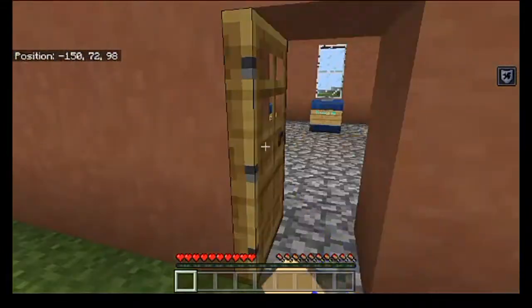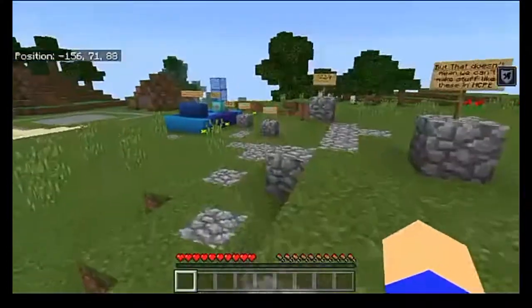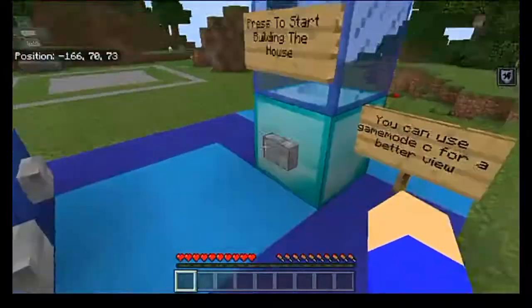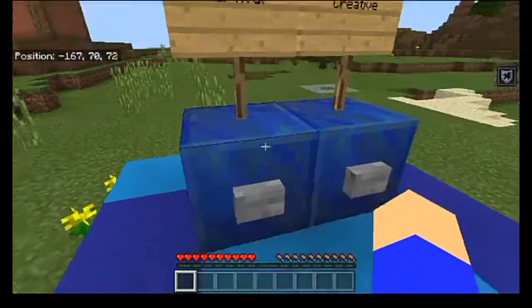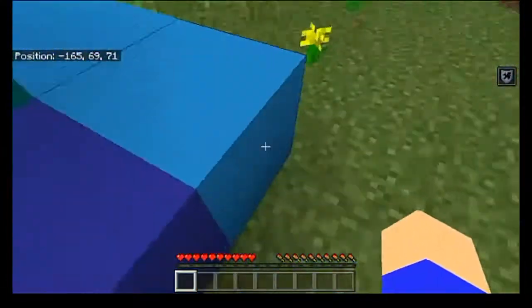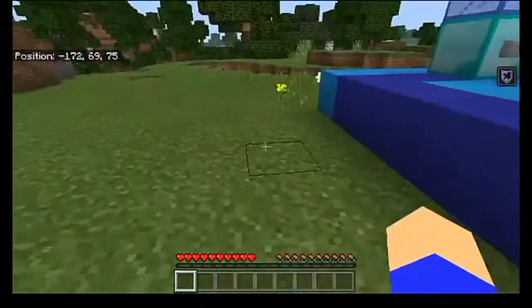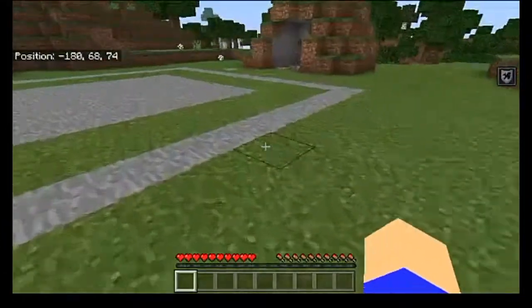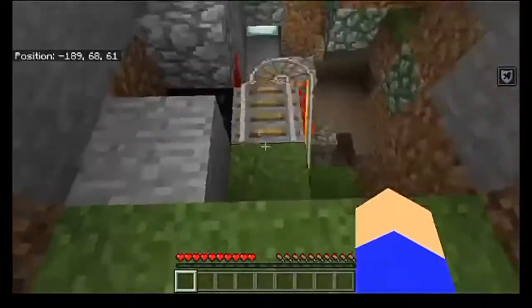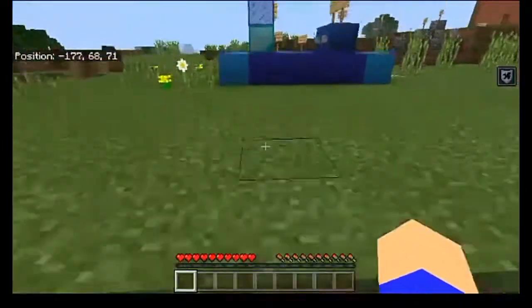Basically what this is, is a command block creation where you press a button and it'll self-build a house for you. All you have to do is press this button right here, and then these buttons over here — I'm pretty sure these buttons are for survival and creative. As far as deconstructing the house is concerned, there's supposed to be a button somewhere, but I don't know where it is — though there is supposed to be a button that deconstructs the house.